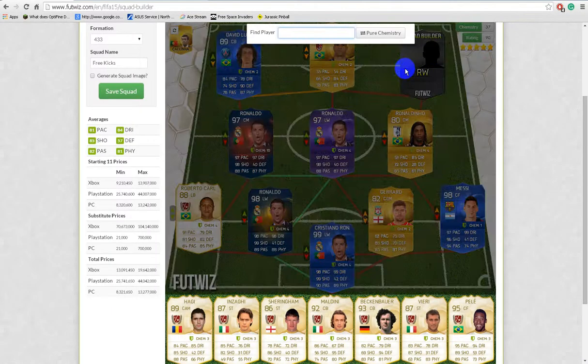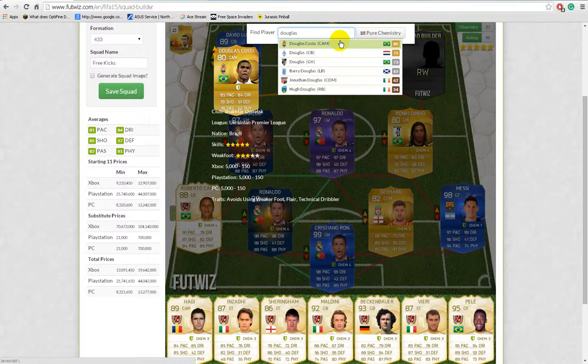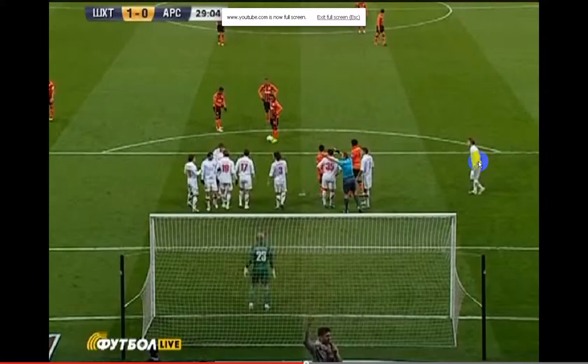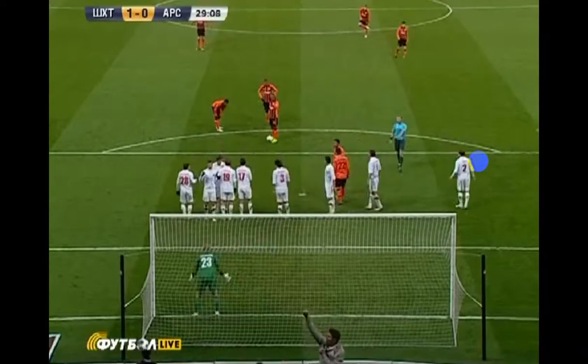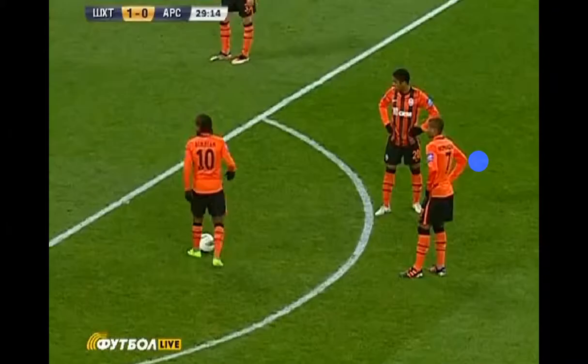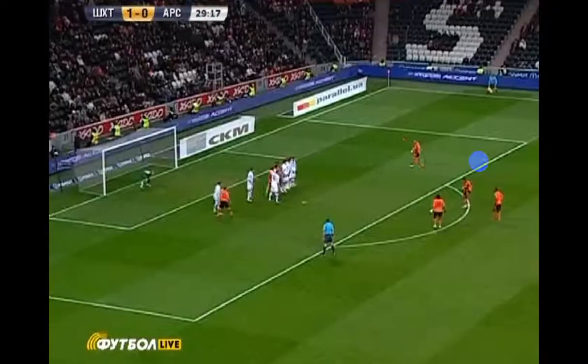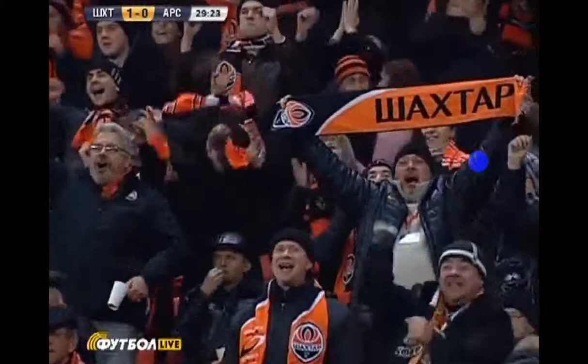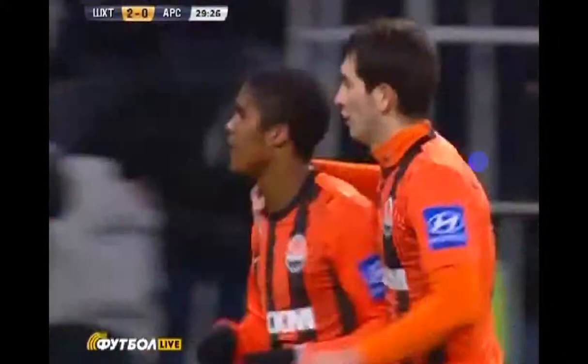And last but not least, stepping up to the ball is Douglas Costa. Douglas Costa, the skiller — a very good player as well. He kind of looks like a manager in his picture, I know, and he plays for Shakhtar Donetsk. But this guy is actually a really good skiller and free kick taker, trust me. So here is the free kick. Boom — just boom. What a goal.